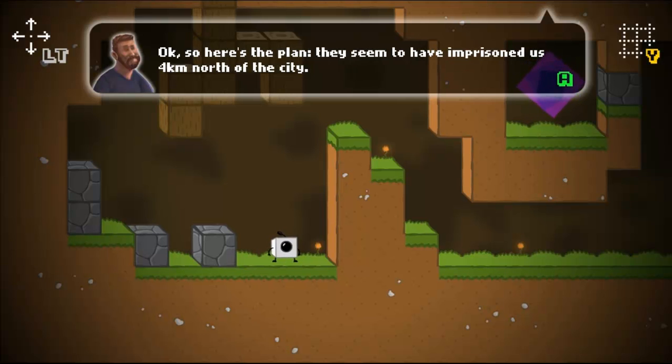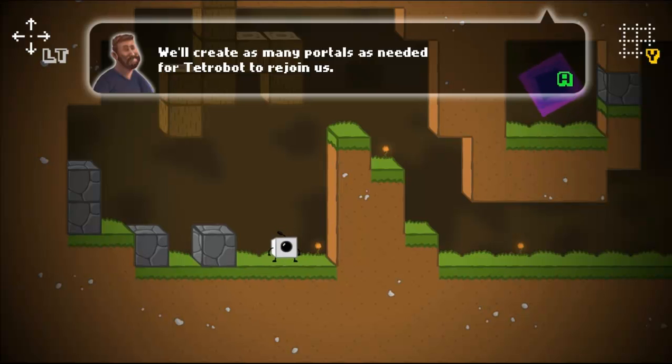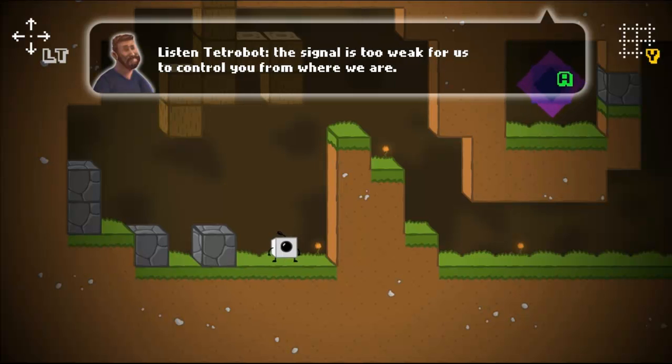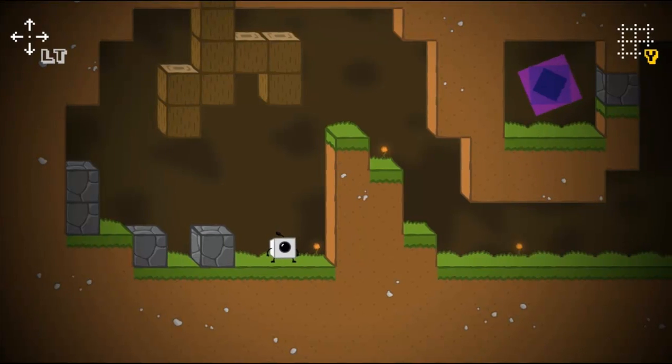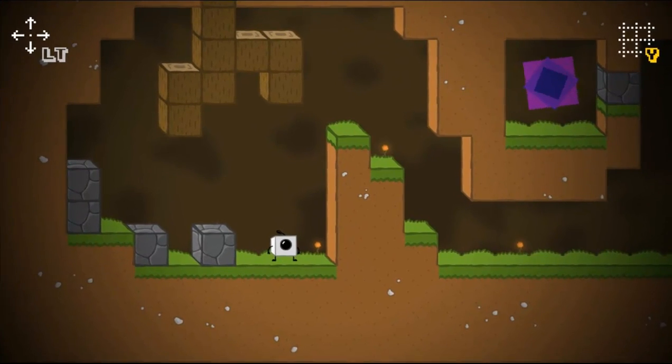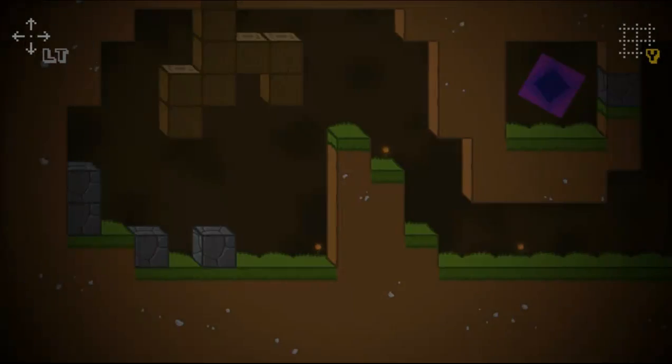Okay, so here's the plan — they seem to have imprisoned it. Create as many portals as needed. I guess their Wi-Fi was not powerful enough to bring us to a more remote place. Signal is to be connected. Control is B to blow up — like that. Boom. Now to continue!